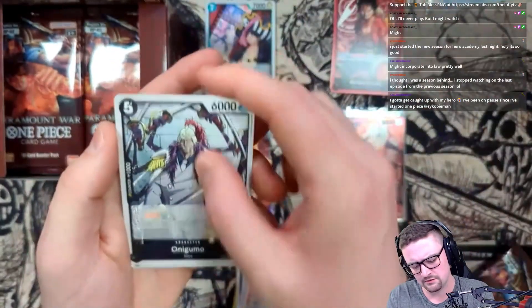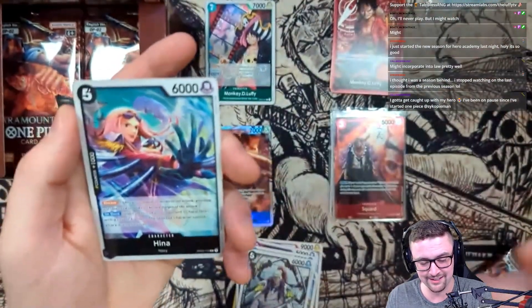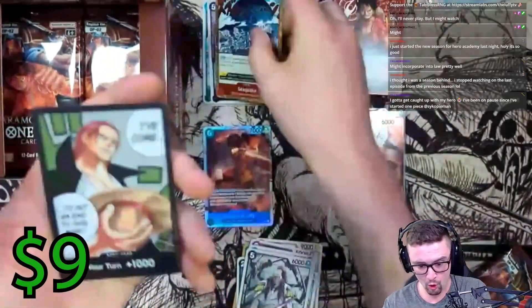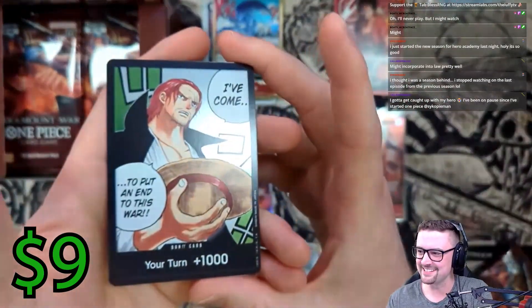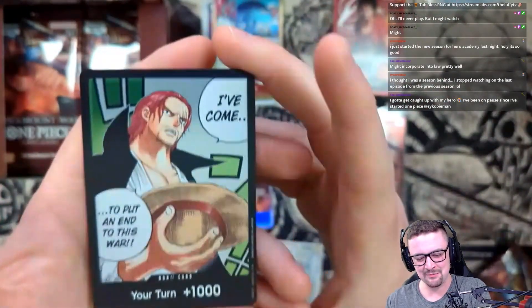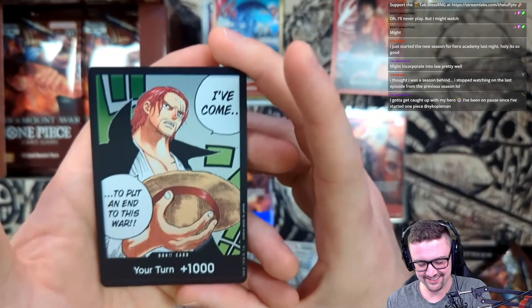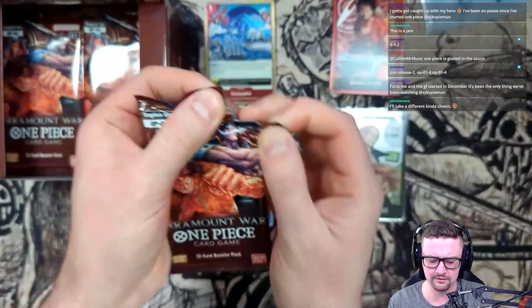Rakuyo - I think this is an interesting card, I don't know how I feel about it in the Whitebeard deck but could be. We got Hina again, I'm alright with that, and Sea Quake. And there it is ladies and gentlemen - that beautiful Shanks Dawn card! That's awesome!